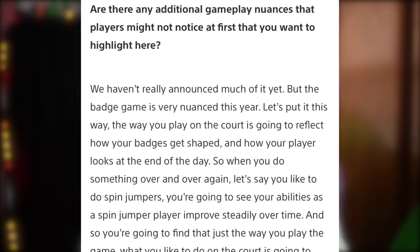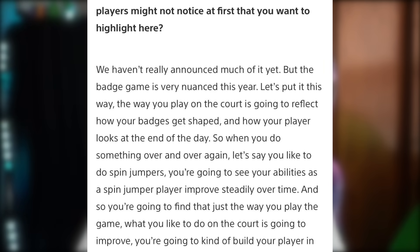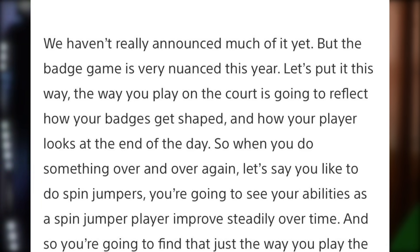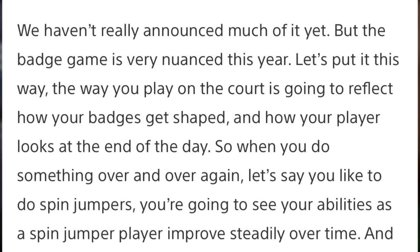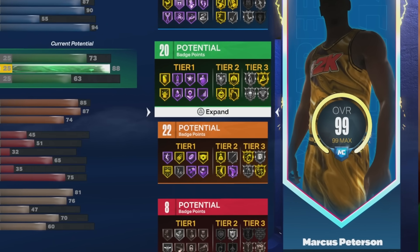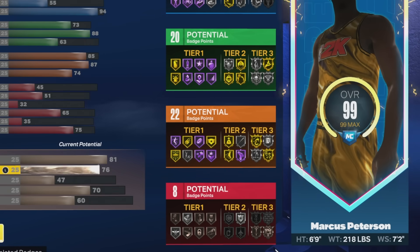The reason I'm saying all this is because of the badge information we got today. It reads: 'The badge game is very nuanced this year — the way you play on the court is going to reflect how your badges get shaped and how your player looks at the end of the day.' That line made me think of 2K17, because recently you just put each skill point to whatever badge you want without doing a specific move to equip it — you just needed the right attribute unlocked.